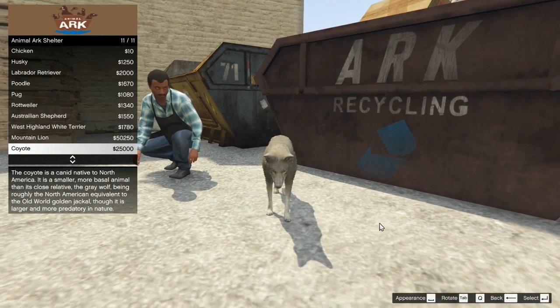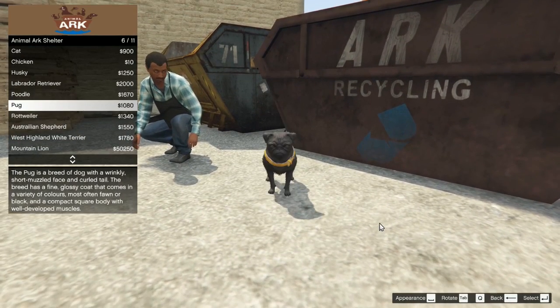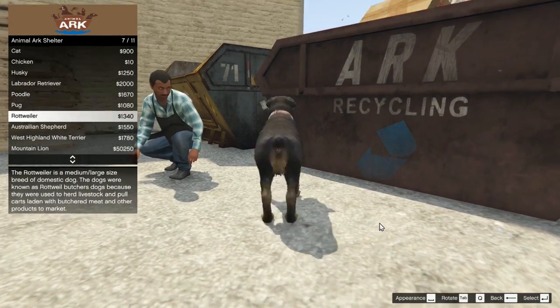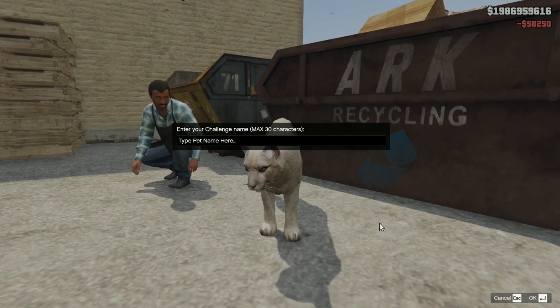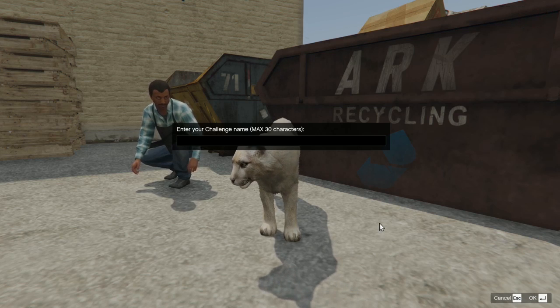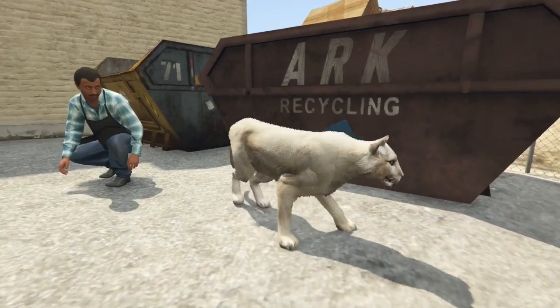There's also a mountain lion — that's cool. But a pug is really cute. Or a mountain lion... we are probably going to buy this one. Select. Nice doing business. My pet name... Mount Everest. So his name is Mount Everest.